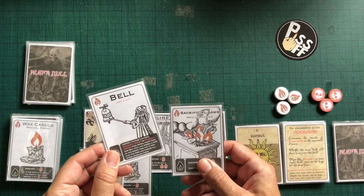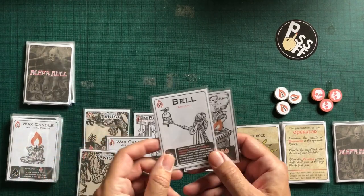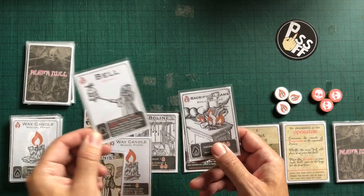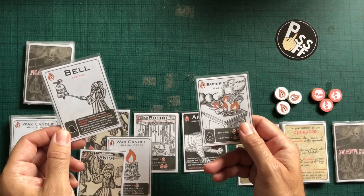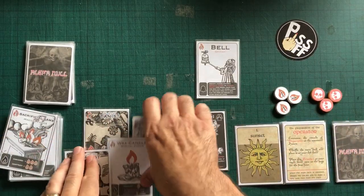That's nice. It lets me name Artifact, Tannist, or Magical Power, and then I just turn over cards till one of those things pops out. That's quite good for getting some key things in play if I can play it right. I do like that. I can live with that for now.